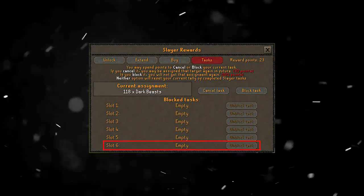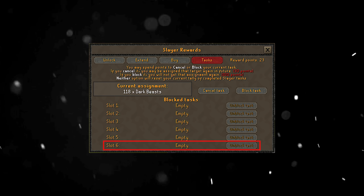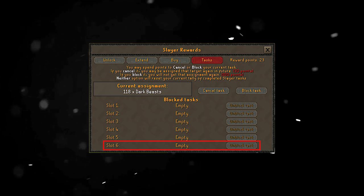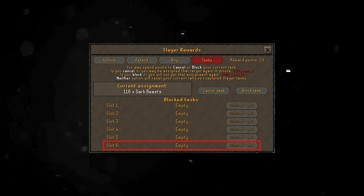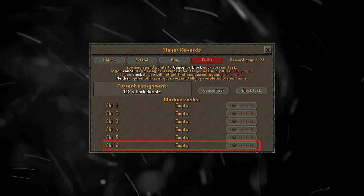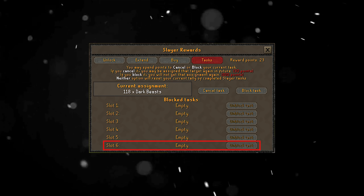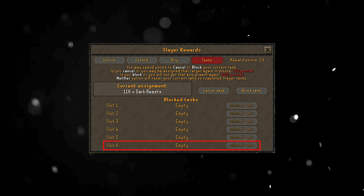Spiritual Creatures was the fifth and final block task. You can unlock a sixth block task slot by completing an elite diary. If you have the elite completed, it's entirely up to you what you block for that sixth slot. The five I've listed — Smoke Devils, Gargoyles, Cave Kraken, Black Dragons, and Spiritual Creatures — are my five permanently blocked tasks obtainable through quest points.